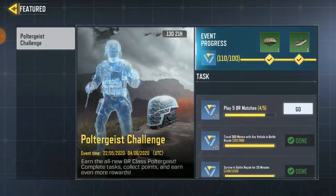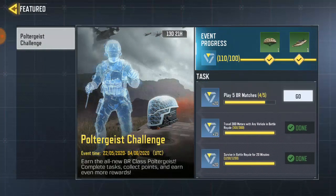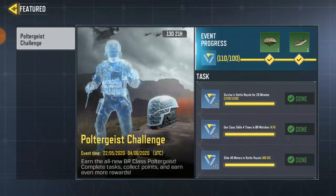Back to the point of it. They say travel 300 meters with any vehicle in battle royale. I did this task so easily. Me and my friend just drove around — we drove to Key House and drove back again, just spinning around with the car to complete the task.